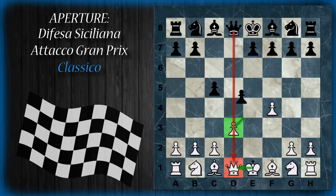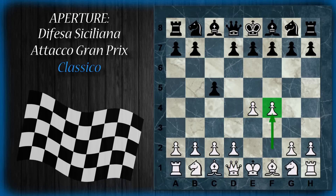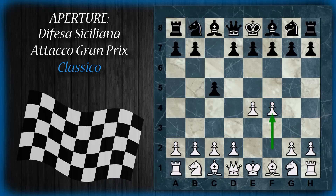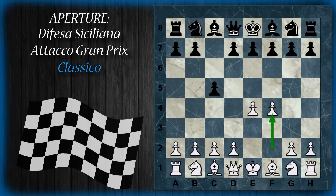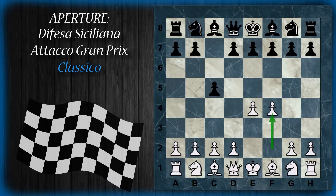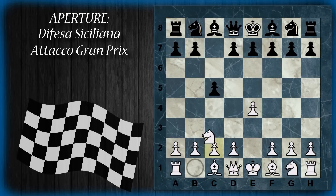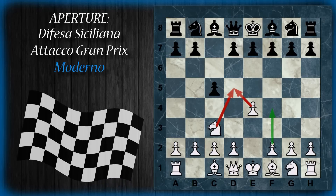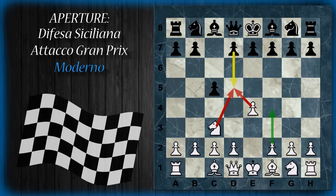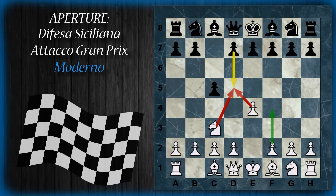Quindi la spinta f4, che sembra molto promettente perché attacca subito il nero dal lato di re, va posticipata. Ed è questo proprio il succo dell'attacco Grand Prix moderno. Il miglior modo per preparare questa spinta pare proprio che sia giocare cavallo c3, che blocca effettivamente la minaccia del nero di spingere immediatamente d5, aggiungendo un cavallo a controllare questa casa.